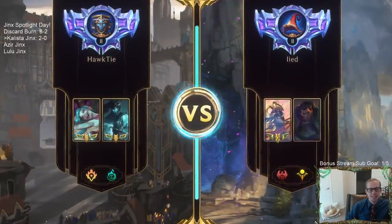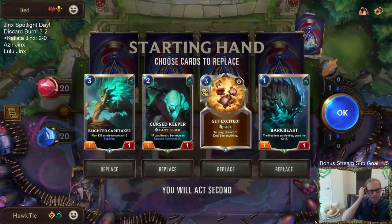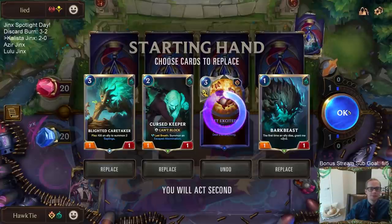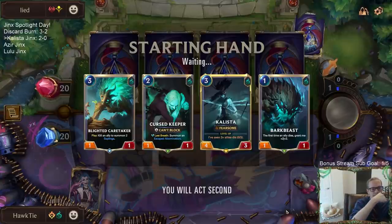Game 3 - facing another aggro deck. It's just all aggro decks these days. We don't have the attack token round 1. Bark Beast, Curse Keeper, Caretaker - that's just perfect when you have the attack token round 1. Doom Beast - good card. Yeah, that'll get my stamp of approval for a good card.